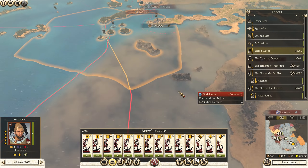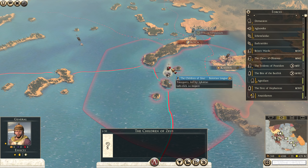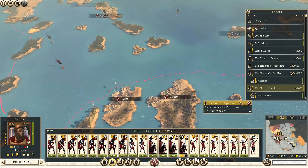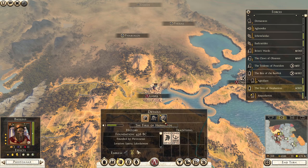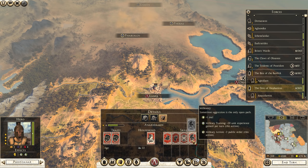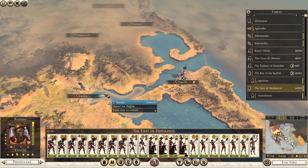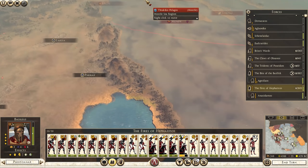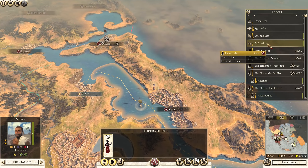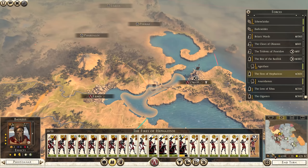Let's move on with Brazo's Wards. This is a friendly navy, okay that's fine. The Fires of Hephaestos are pretty much good to go, so let's just upgrade the general - this is the hero, we'll give him the extra military training. Then we're going to jump them onto the water and from there they can start to head up to Mendy. Those guys are staying where they are. That's everything done, let's move on to the next turn.